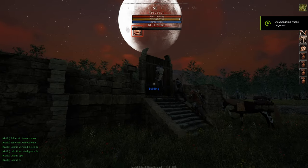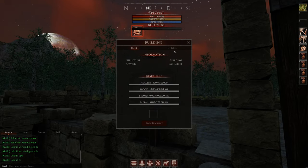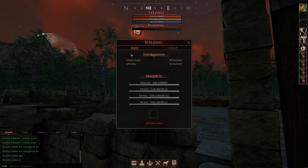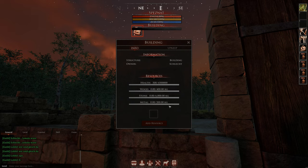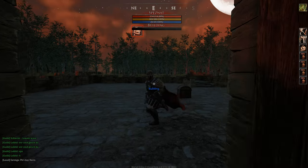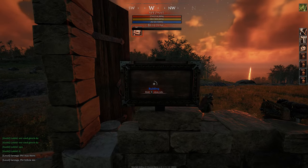You hold the use key and place it, then you can adjust the height and turn it around, and then you make the final placement. Then you throw all your materials in there and you can start building - and of course pay the upkeep first, because if you don't pay the upkeep this stuff will lose HP. Make sure you have gold with you and a few materials of all types. Not all the materials at once - just throw in a little bit, build it up first so it has HP so no one comes by with a 20-man guild and hammers your stuff down.